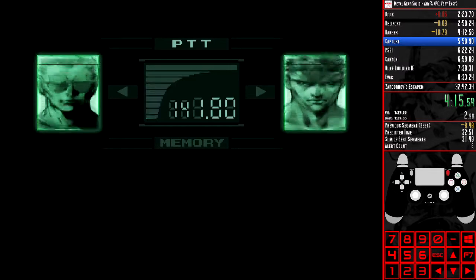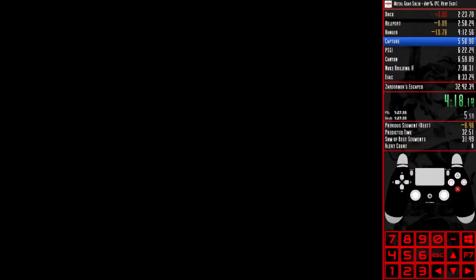Skip the call, exit the call, and then reload. Hold X to skip the cutscene of Otacon giving Snake the card and ketchup. It is vitally important you do not skip this cutscene with the area reloader.